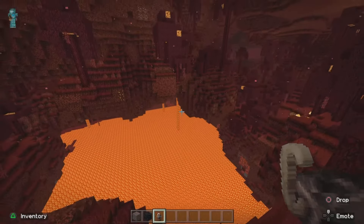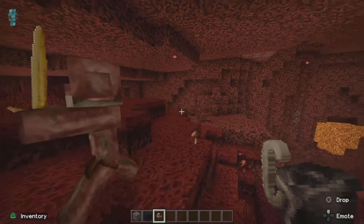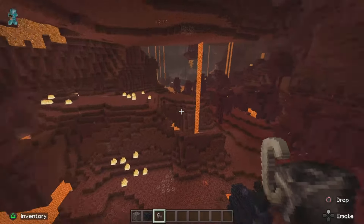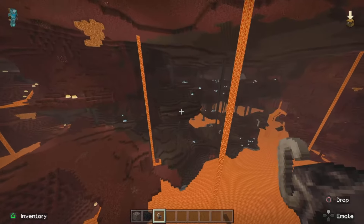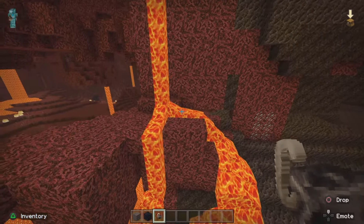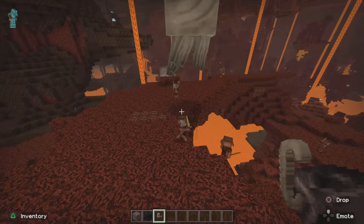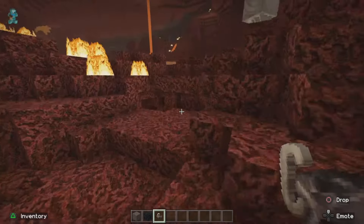Netherrack looks like brains - oh this looks absolutely disgusting. I don't know about this True Realism texture pack. Piglins - how you guys doing? That's not terrible, it's a bit washed out but not terrible. Oh look, there's a broken Nether portal! Soul sand, lava - they haven't done anything to lava, lava just looks like lava. Hoglin - or Piglin, whatever they're called - that's not terrible. So at the moment it's just cows and sheep that I don't like.